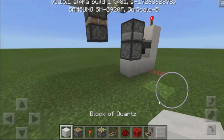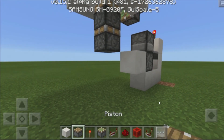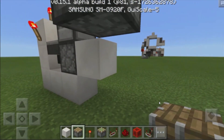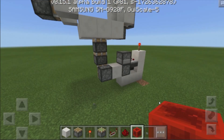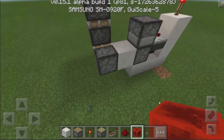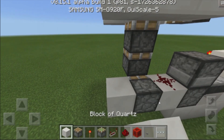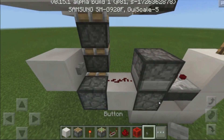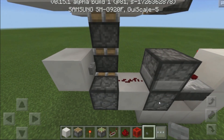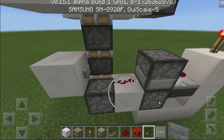Then grab yourselves another block of your choice, place down a block over here, grab yourselves a regular piston and place your piston facing towards this direction right over there. Next, grab yourselves a bit of redstone dust, place it right over there, then place down a block, destroy the block at the bottom, and place down a button right over here to divert the redstone — making it go from a bit of redstone dust to a line going towards this piston.